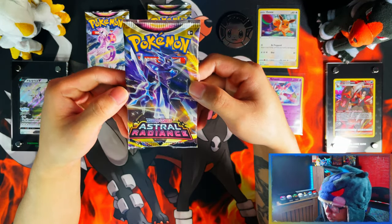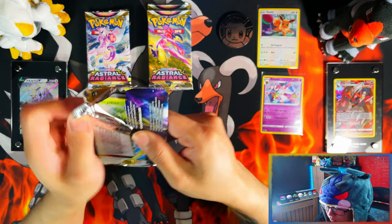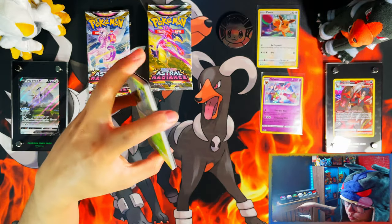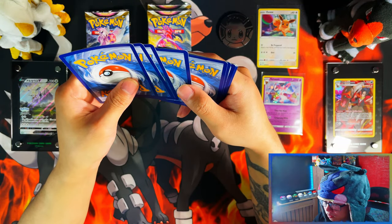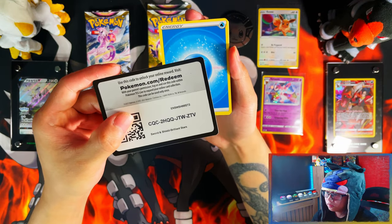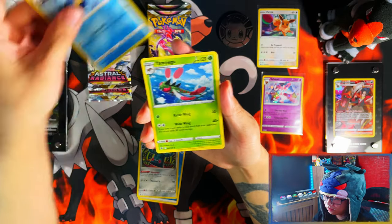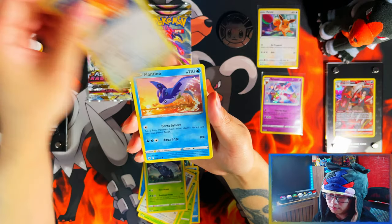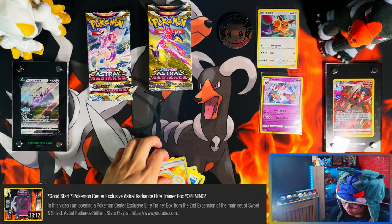Starting things off, this one was the Eevee 3 Pack Blister. And as always guys, I gave up double Cold Cards for anything under 20 packs, just to make the video not as long. It's Water Energy for the card. So I have opened, so far, a Pokemon Center exclusive Elite Trainer Box from Astral Radiance — link in the description down below guys, that Elite Trainer Box was fire.